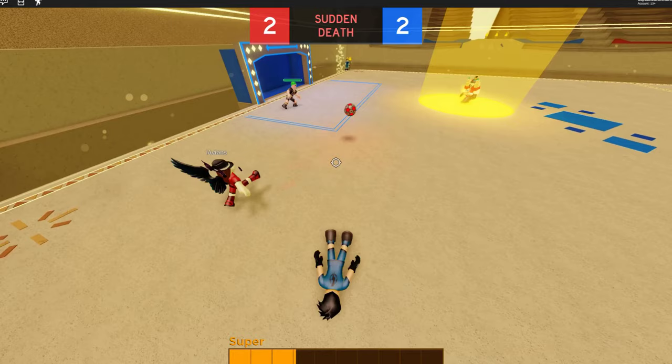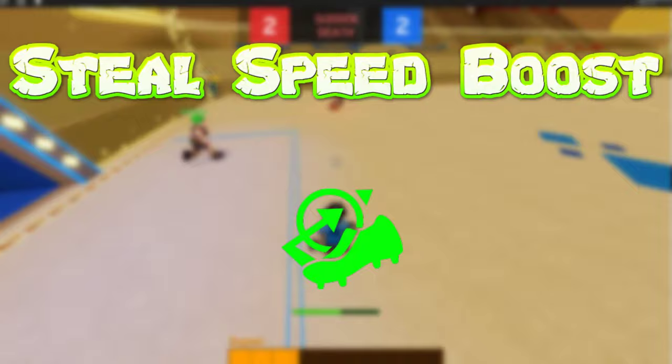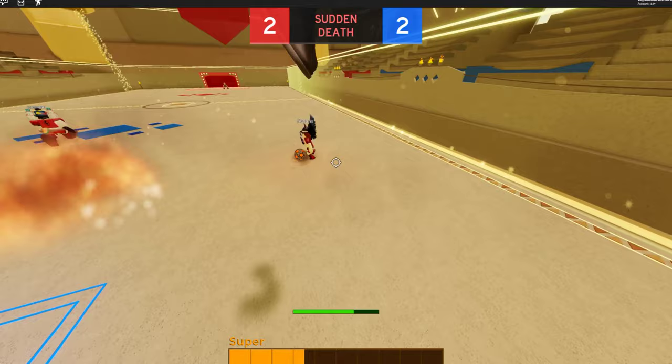The tenth ability is the Steal Speed Boost. This ability will increase your speed boost when you steal the ball. This will help you with your breakaways, especially when stealing the ball from the enemy team. It's useful for both offense and defense.